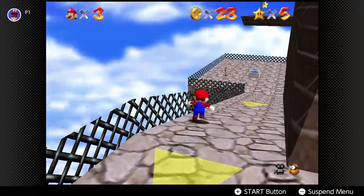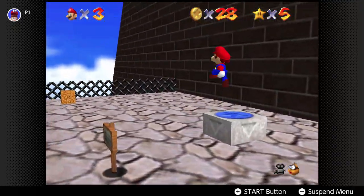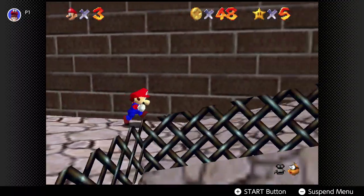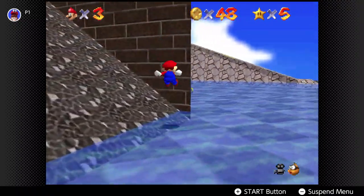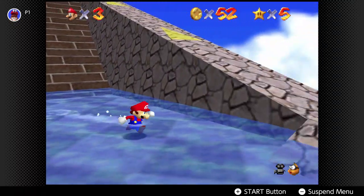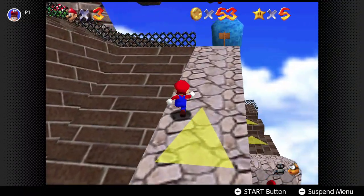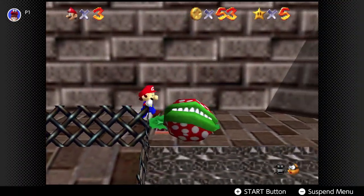Maybe we should go for 100 coins — we might be able to do it. Yeah, I think we should go for the 100 coins, what do you guys think? We have 48 coins right now and we've only got about half the level. If we kill all the piranha plants we could probably get enough coins. 52 — we're like halfway there. We probably aren't gonna get 100 coins because they're a bit harder to get, but if we get some of the red coins then we could probably have a chance.